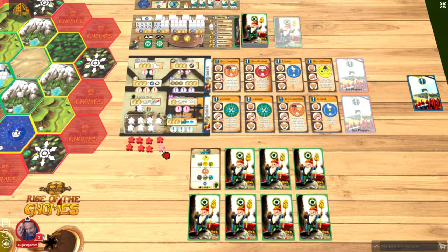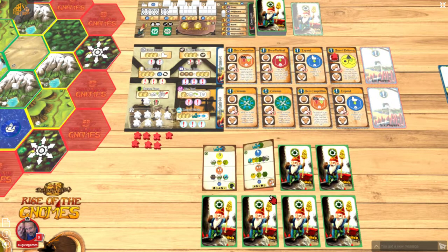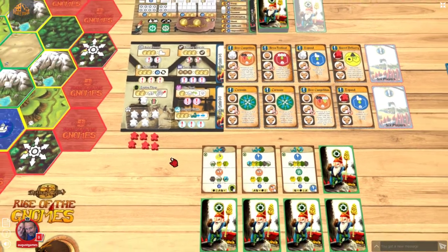My turn. These actions happen immediately, except the Gnomes don't actually perform the actions — they just block it. These actions happen later in the round. I'm going to start with what I think is the most important, which is this one. Gnomes take a beer comp — they always take the first one. I am going to do the expand action. They take the first expand, which is fine with me.